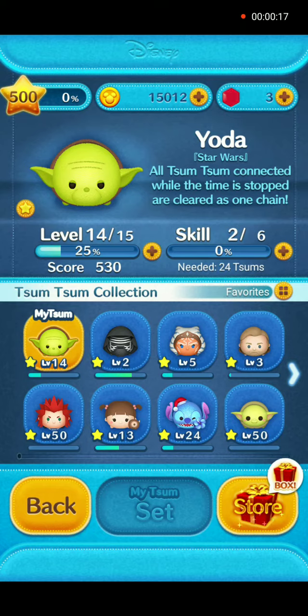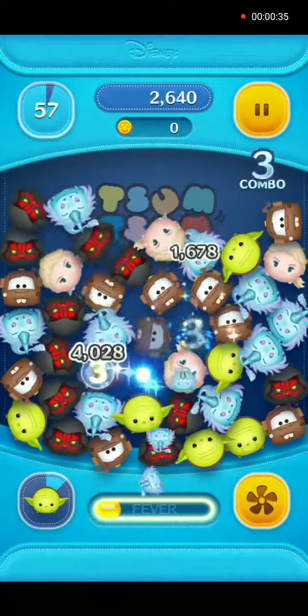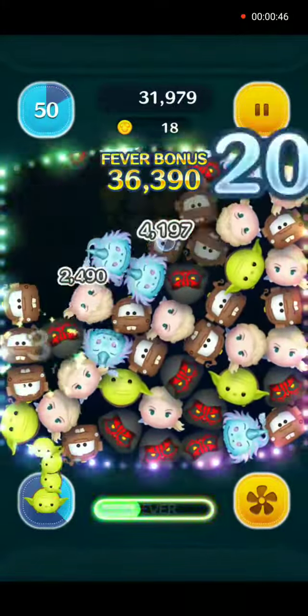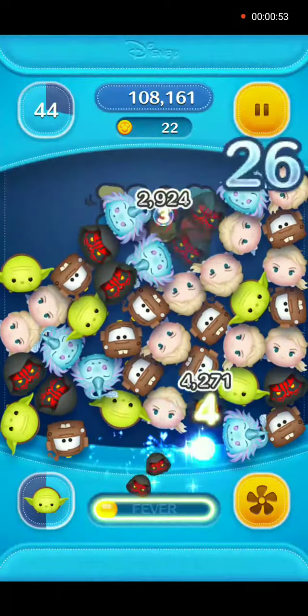His skill when activated is: all zooms connected while time is stopped are cleared as one chain. This means once you activate his skill, the timer will be stopped and you can connect all the same zooms in any area of the screen, and that will count as one long chain — the combined total.